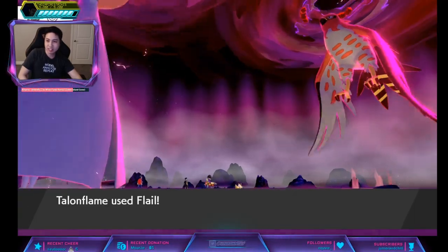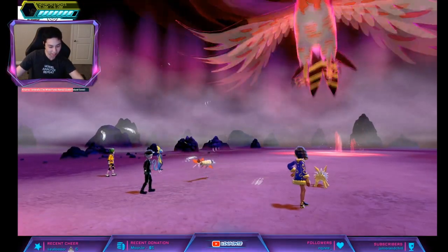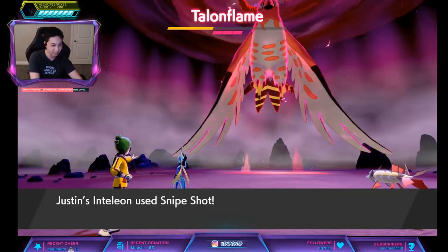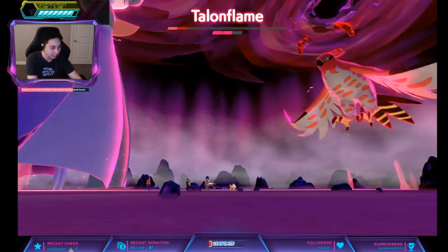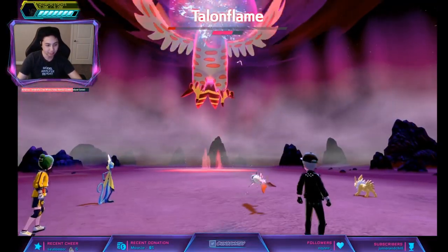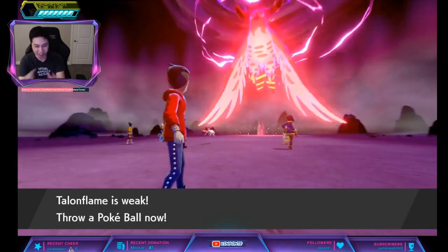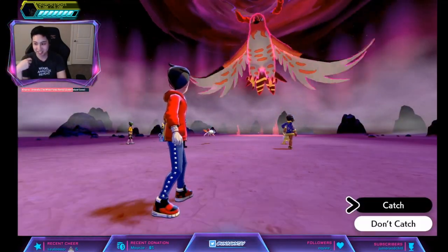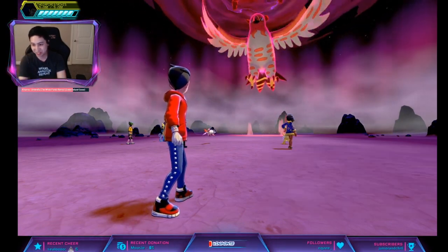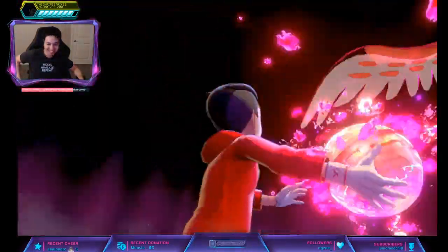All right, three bars — easy! Easy. Pick them out. All right, all right. I'm gonna use the Premier Ball for this. There we go. NPC names — all right, too late now.